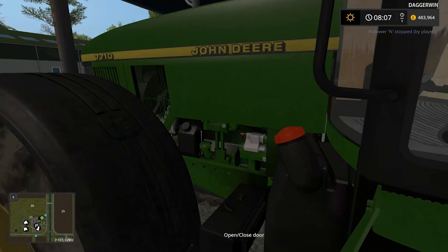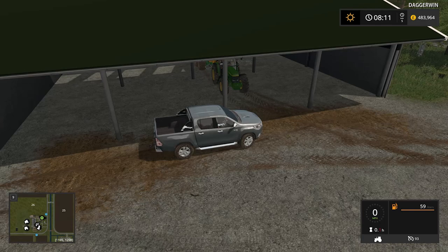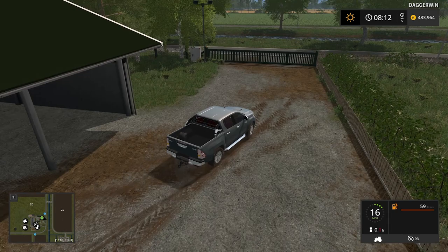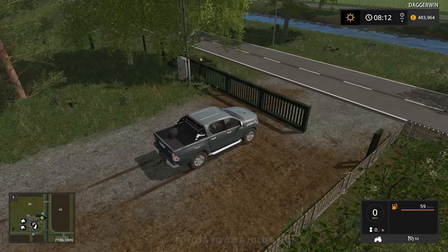The 7710 — and we even have chains going over the front weights. Is that the correct number plate for the country? Not sure — that could be Germany. Let's leave and we'll open the gate. It looks like this gate is either automatic or we have to get out and do it. It's got a beacon and everything — fancy stuff.